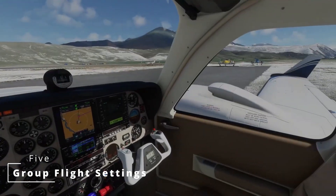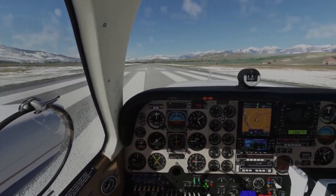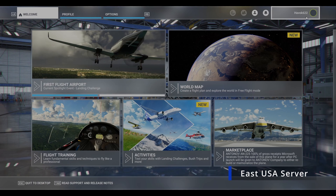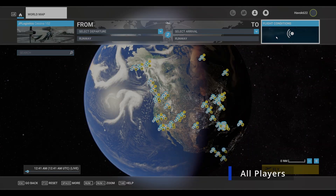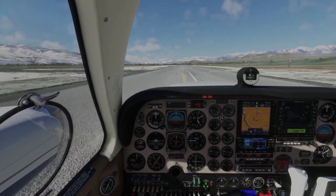Coming in at number five: multiplayer settings. If you're serious about getting into the multiplayer scene I highly recommend checking out my video linked below for a more in-depth look. But for now, the basics: make sure you're on the same server as your flying buddies. Once you're all on the same page, head to the map screen and click on flight conditions. From there, set multiplayer to all players, turn off air traffic — because who needs AI planes when you've got real pilots — and make sure weather and time are set to live. That way you'll all be flying in the same conditions and nobody can use the 'my weather was different' excuse when they crash.